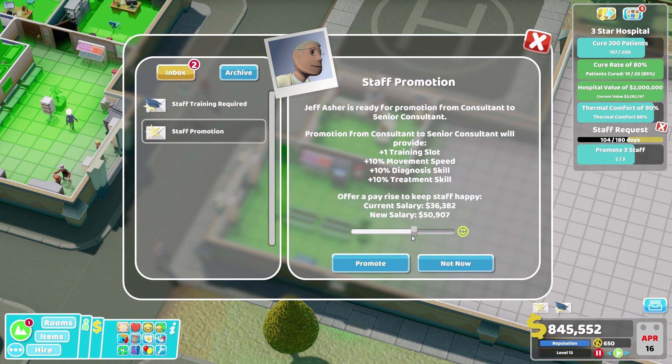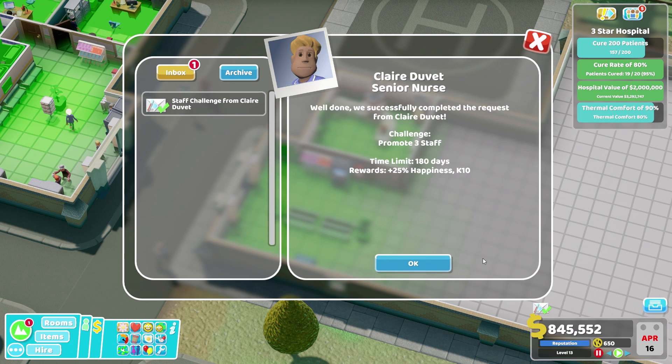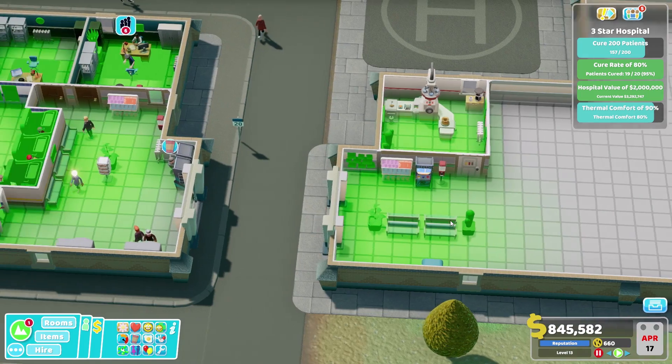Staff promotion — let's get you promoted, and then we should complete our quest. We've successfully completed the quest for Claire Duvet — given them 25% extra happiness, and we've earned ourselves a little bit of kudos in the bargain as well.